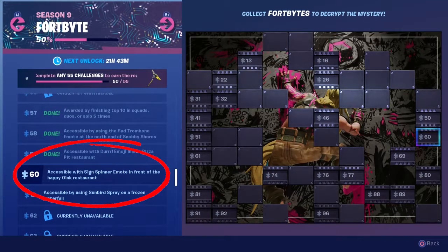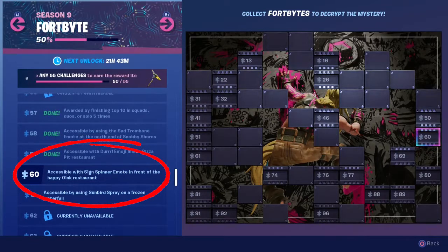Fortbyte number 60. Accessible with the Sign Spinner emote in front of the Happy Oink restaurant.